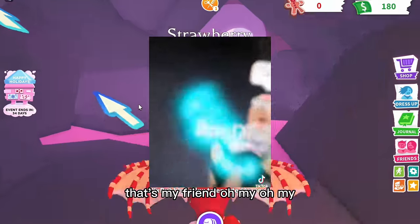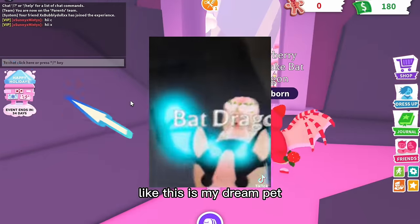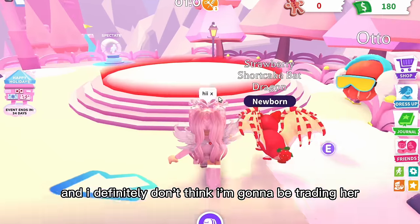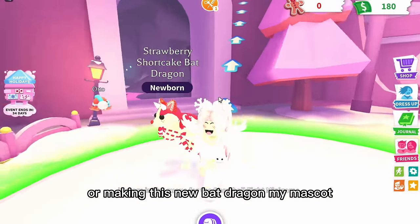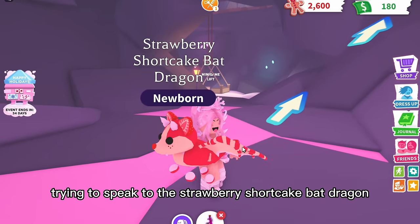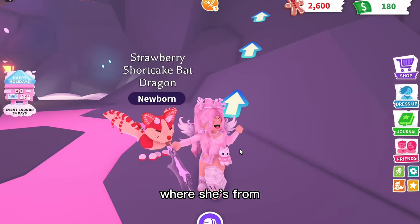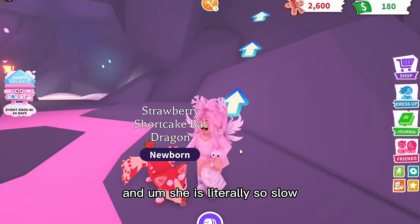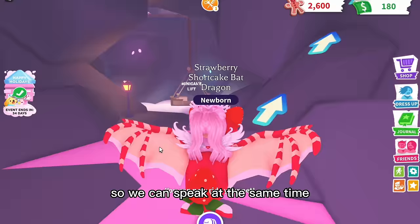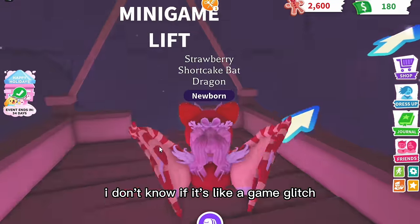As you can see I was pretty excited when I got Misty, and I definitely don't think I'm going to trade her or make this new Bat Dragon my mascot. I've been trying to create a little bond with this Strawberry Shortcake Bat Dragon — but she is literally so slow, so I'm going to feed her a ride potion and a flight potion.